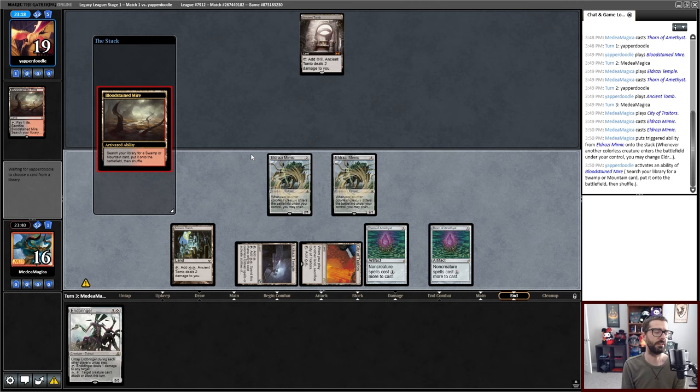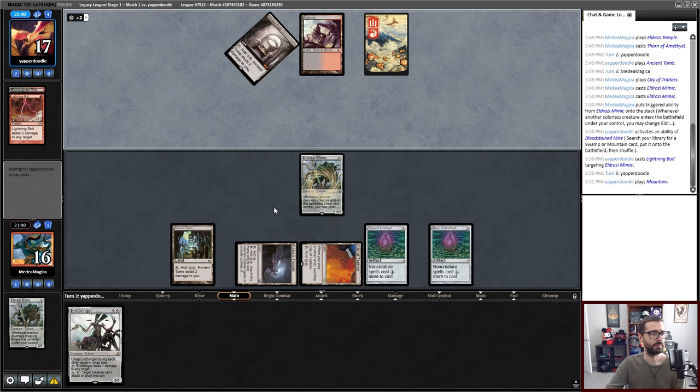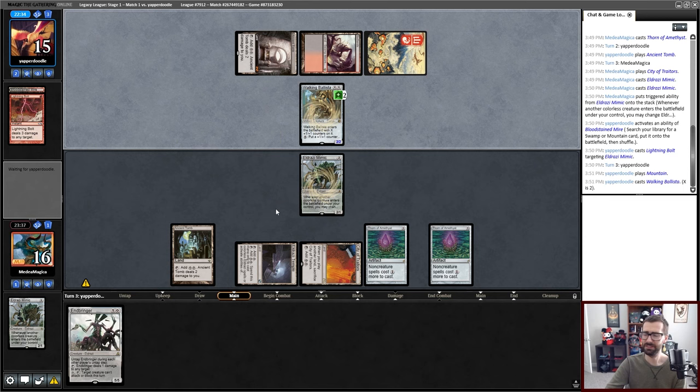Is this one of my bullshit decks? It's possible this is something I've played. When did my black-red Bombardiers video come out? Is this a weird Painter start? That's probably what this is — probably Painter, and the red represents Chaos Defiler. Or maybe Agatha's Soul Cauldron Painter hybrid combo? Yeah, that's reasonable.